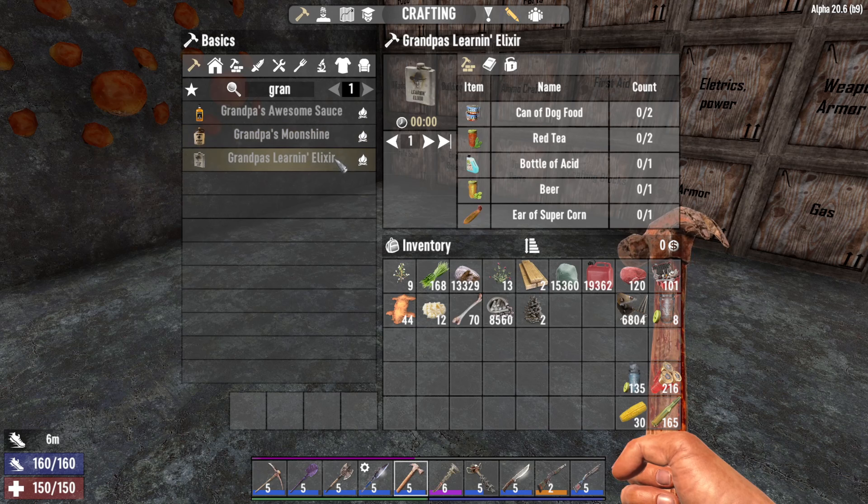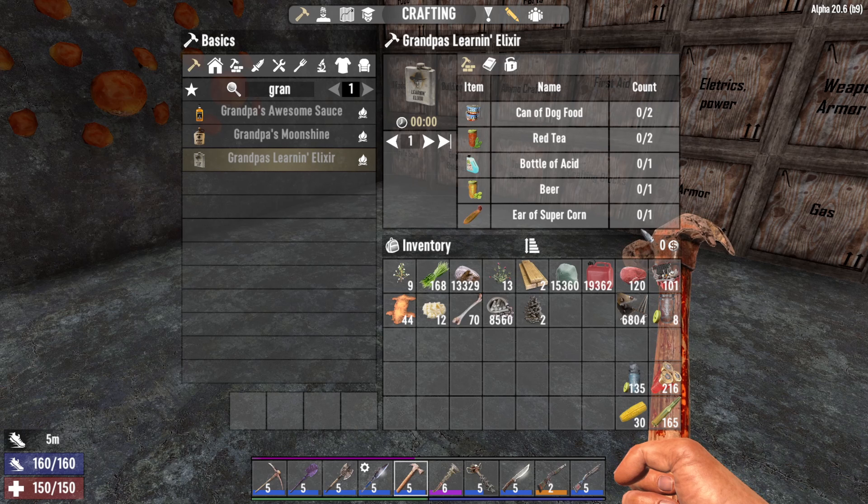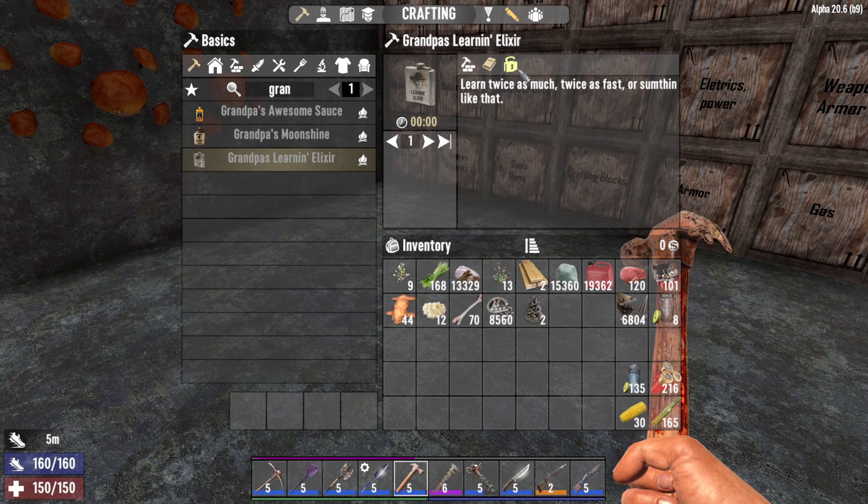Pa's learning elixir requires 2 cans of dog food, 2 red tea, 1 bottle of acid, 1 beer and 1 ear of supercorn. It will basically give you a 20% boost to XP gain. Also unlocked via masterchef level 5.